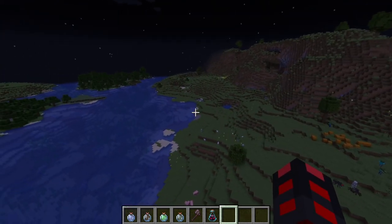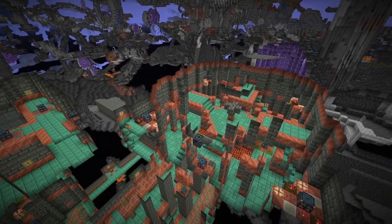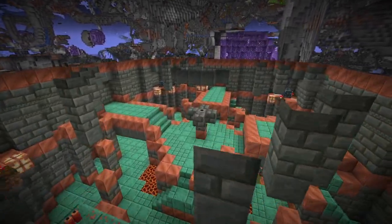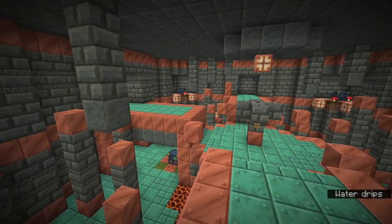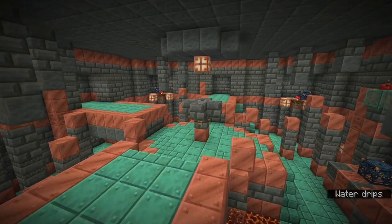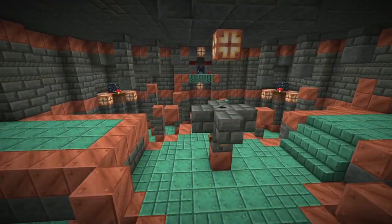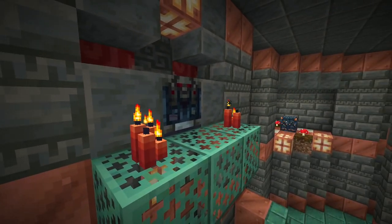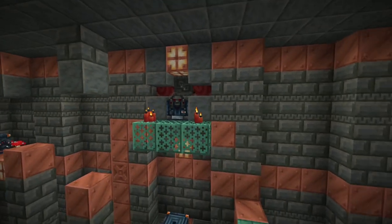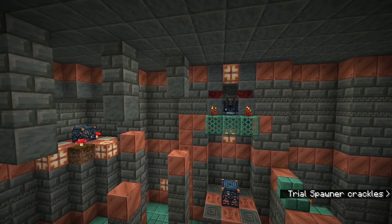This also means trial chambers are affected by the new changes. As with pretty much every single snapshot now, the trial chambers have more variants. This room has been completely rebuilt with water in the middle. And what's this? This is an ominous vault, not to be confused with a normal vault. This cannot be opened with trial keys — you need an ominous key to do it.